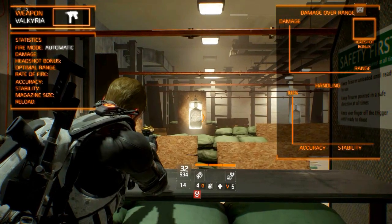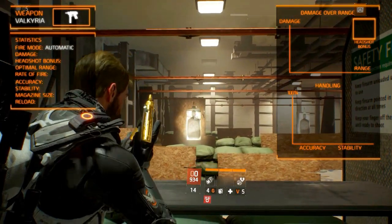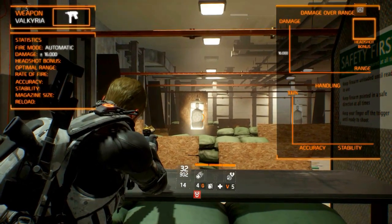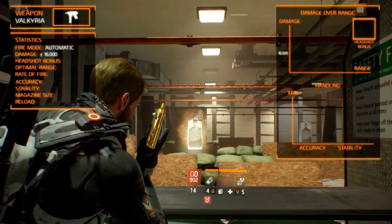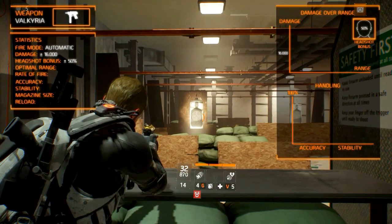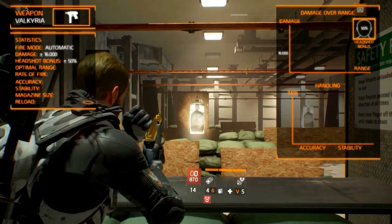The damage is what sets this weapon apart from the other SMG9 variants. It deals around 16,000 damage per shot. When shooting an enemy in the head, it gets a damage bonus of around 50%. The rest of the statistics remain similar to the other SMG9 variants.